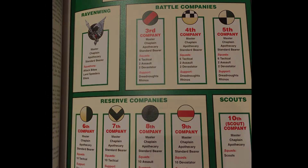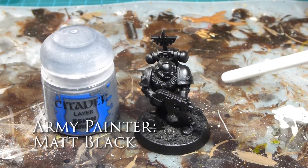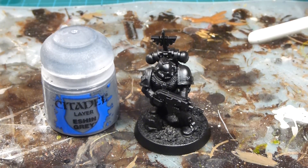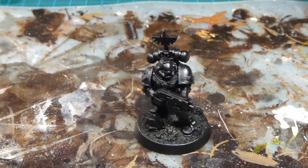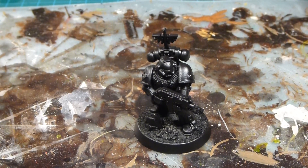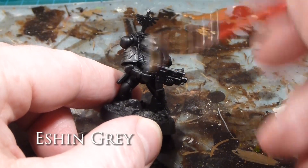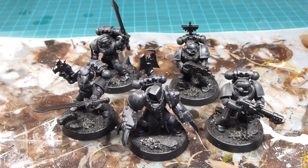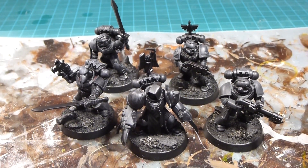I'm going to get these Fallen all primed up and we'll be right back. Our guys are all primed up in matte black Army Painter spray - they look a little shiny under the lights but it's actually not too bad in real life. Now we're going to start with a dry brush of Eschen Gray. When painting black, you're not actually painting black - you're painting more of a charcoal color, and then when you wash it the definition in the armor comes through much better. I'll work this dry brush up and down all around the models.